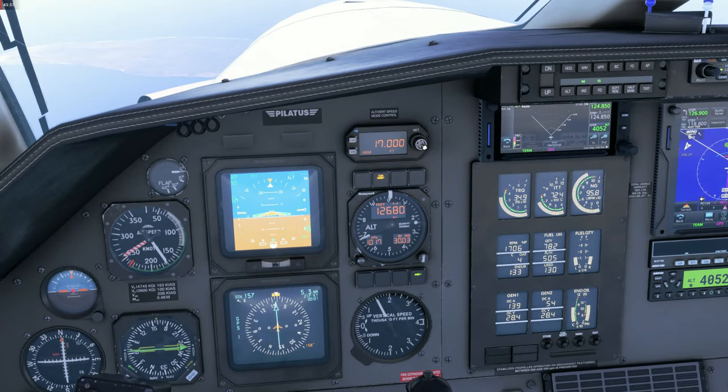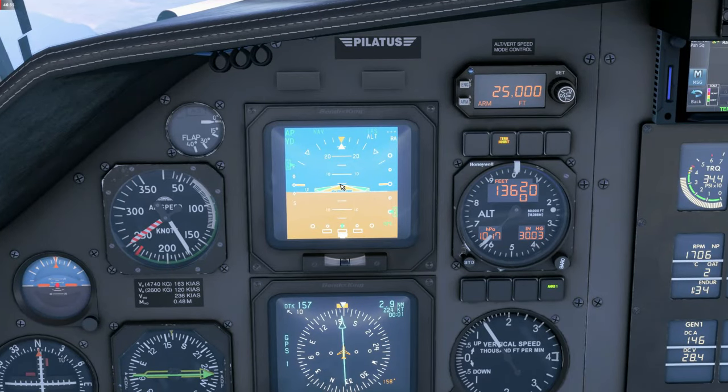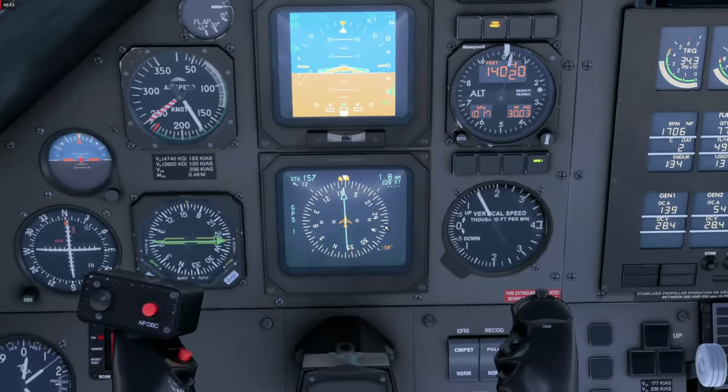Finally we are cleared to our cruise altitude. Dialing in 25,000 feet — outer wheel for thousands, inner wheel for hundreds — and making sure it's armed. By pulling the knob out you get the vertical speed readout, but since it's not engaged it doesn't impact our climb. Now let's look at the primary flight instruments. On the electronic ADI the top left corner shows autopilot and yaw damper indications: NAV mode, indicated airspeed climb mode, and altitude armed. We have radio altitude in the top right and NAV source in the lower right. On the HSI we also see the GPS nav source, our heading, and the wind vector in the top left.